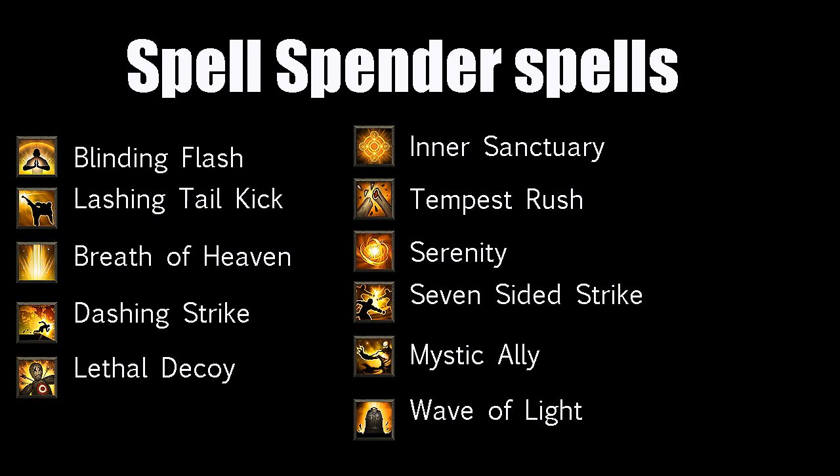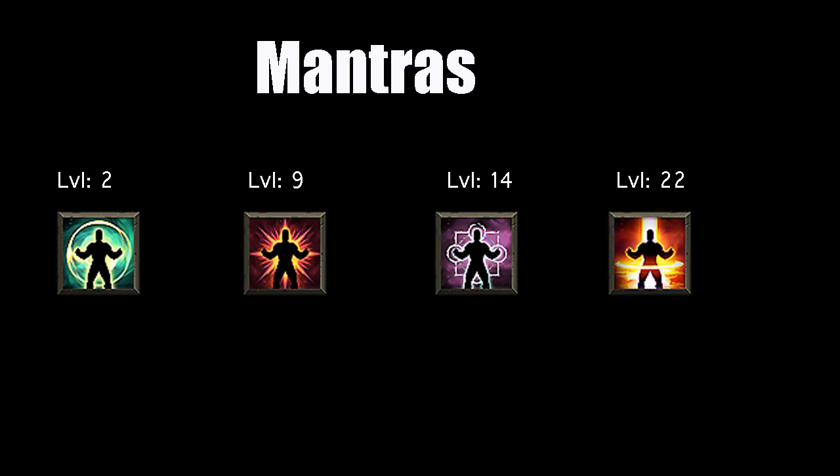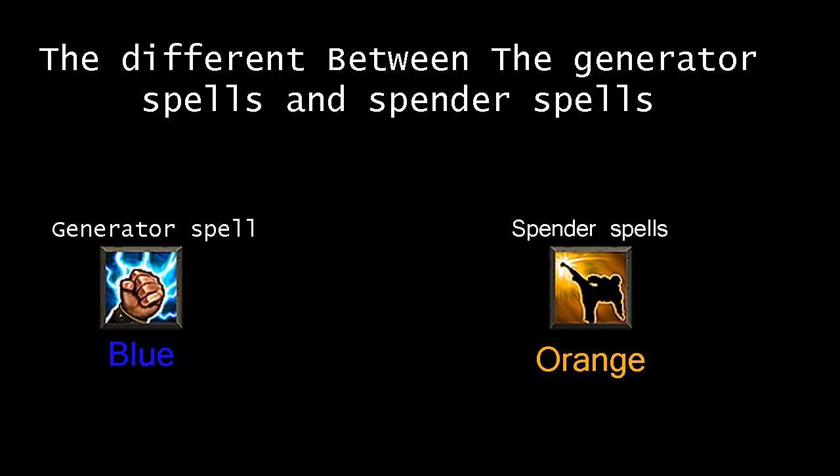However, you can use the Spirit Generator spells, but I don't think they are as powerful as Spirit Spender spells. And then we got the last category of spells, which is called Mantras. They are like the Diablo 2 Paladin's auras — almost the same. How can you see the difference between the Generator spells and the Spending spells? That's pretty easy — just look at the colors. You will see that the Generator spells have a blue background color, but the Spending spells have the color yellow.